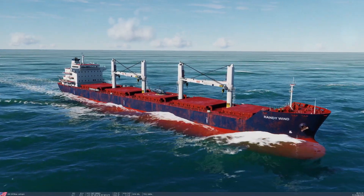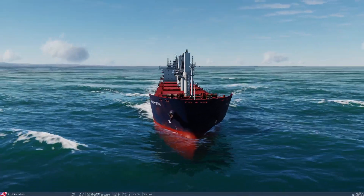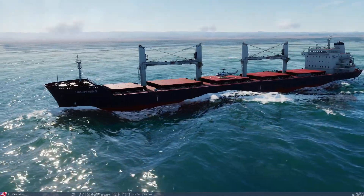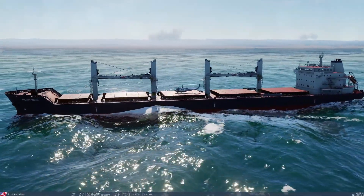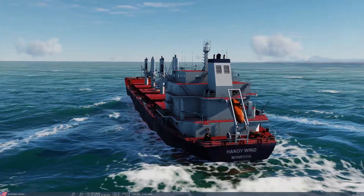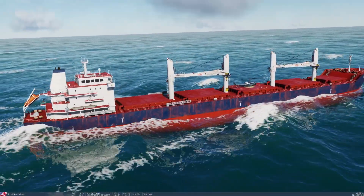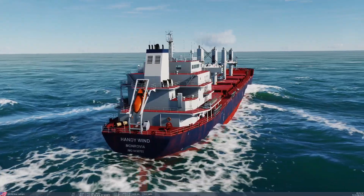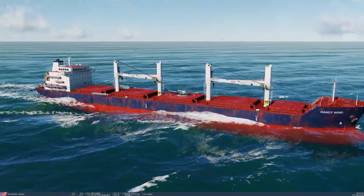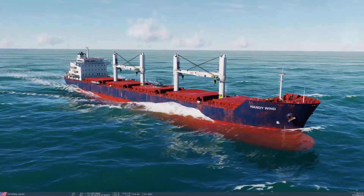Jumping into the latest update of DCS and we're on the Handy Wind, the new civilian bulk carrier which has the helipad on. Most welcome — we definitely need more ships in general and definitely more civilian ships, and for that matter just mission objects in general, whether it be civilian cars, more buildings, more infrastructure for missions. Look at that refraction too, beautiful under the water.